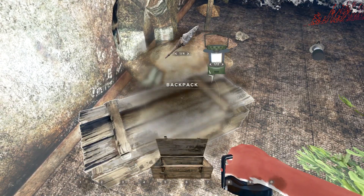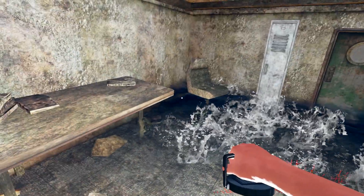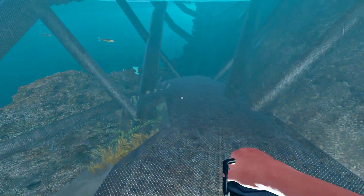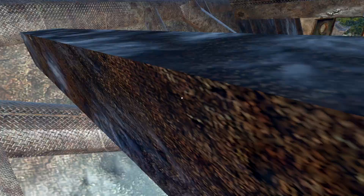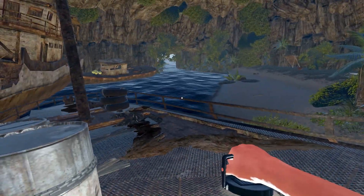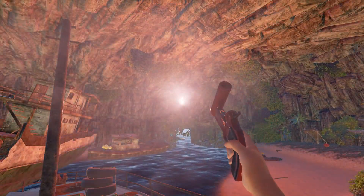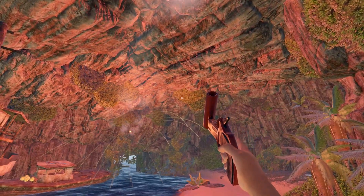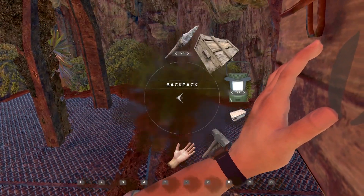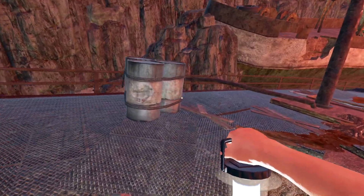Oh nice! Grab that — oh damn it, right in front of me. Some oxygen could be useful. Some foods and stuff. Any more stuff in here? No, okay. There are some tires and stuff. We're about to bring our raft in here somehow or at least park it on the other side. That would actually be a good idea — let's spark up this area. A little bit of light for us.